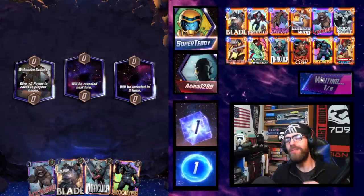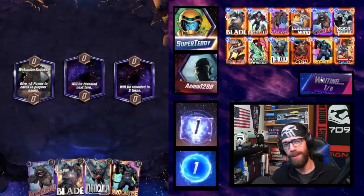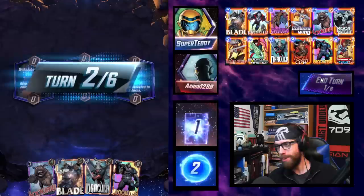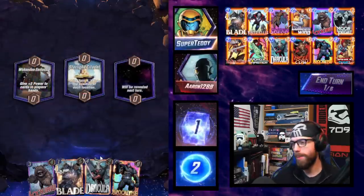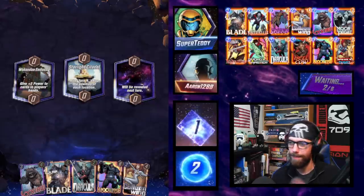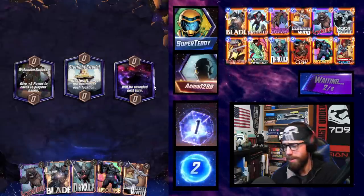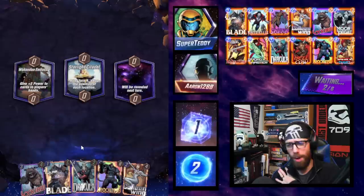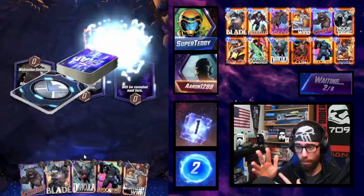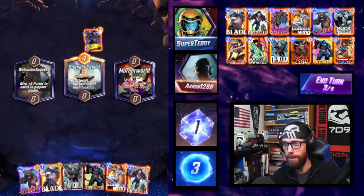If you have some spicy deck lists or something creative that you've been having good success with on the ladder, let me know. I have the Discord channel set up — the link is in the description. It's a great place to hang out. The discard list requires you to get very comfortable with just dry passing, even on some odd turns. If the hand is not where you want it before having discard effects randomly affect it, just pass — it is completely fine to do.